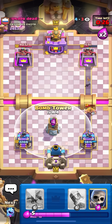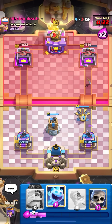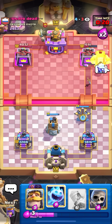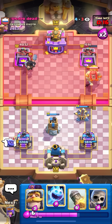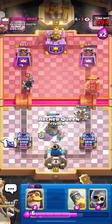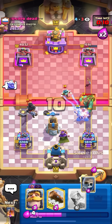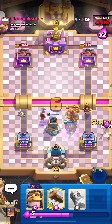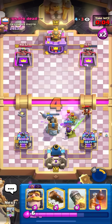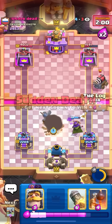He was going to bomb tower the middle set up for defense, so I expo at ten elixir. He might go sparky in the back — I was kind of hoping he would because then he wouldn't be able to play a gob giant on time. But he played a dark prince in the back, so he was just able to place the gob giant down. Queen below my bomb tower, then pop my ability on the gob giant. Skellies on the side — it's my opposite lane so I don't really care about that tower.